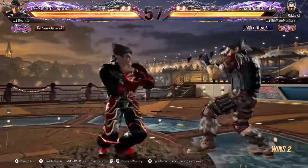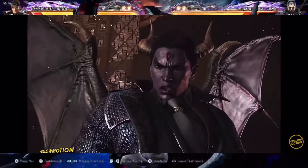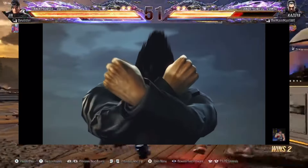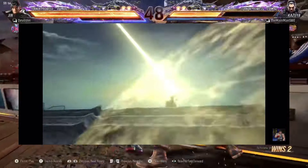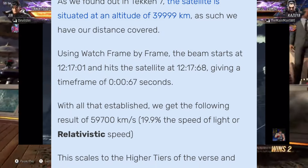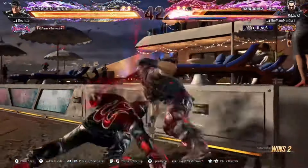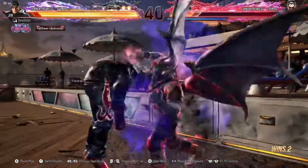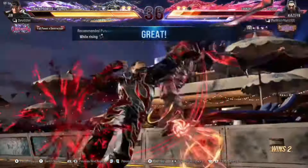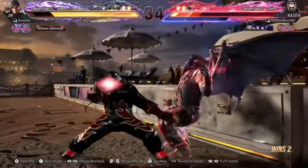Moving on to speed — Jin is able to react to Kazuya's laser beam and fire off his own laser beam, resulting in a beam struggle. The speed of Kazuya's laser beam has been calculated at around relativistic speeds, approximately 19.9 percent the speed of light, which is pretty impressive. This gives Devil Jin and Kazuya both relativistic speed scaling.